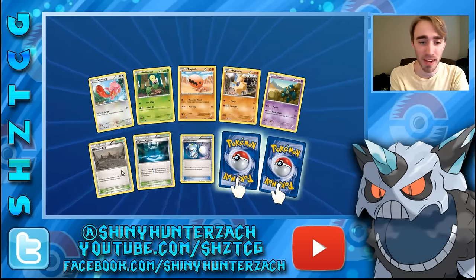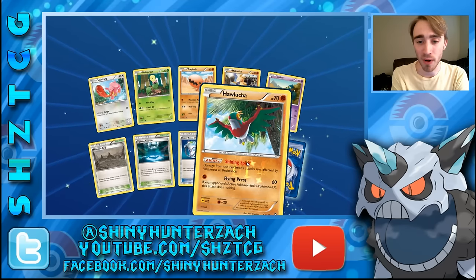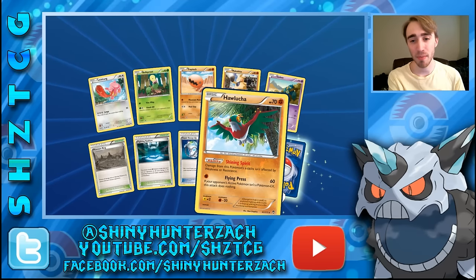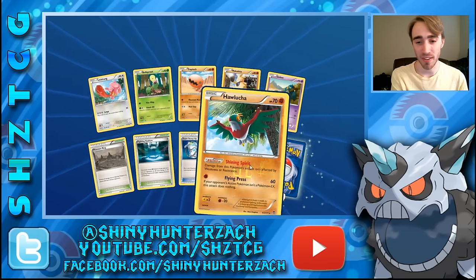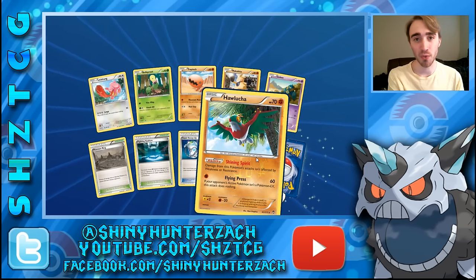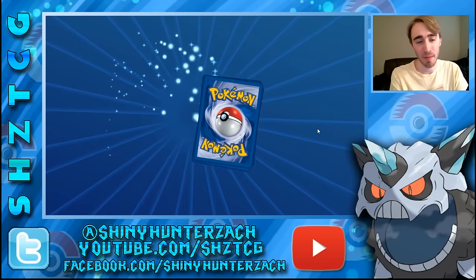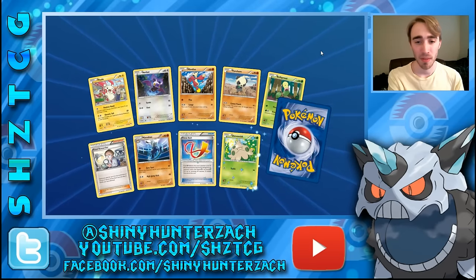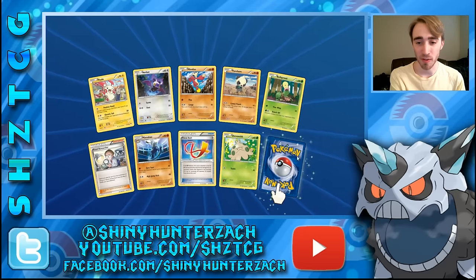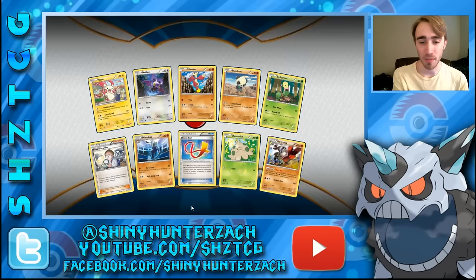In this pack we have three trainers — that Fighting Stadium and Scoop Up are really good. My reverse rare is a Hawlucha. This thing has seen play pretty much since it came out; it's an insanely good card with free retreat cost and a lot of damage for just one energy. That's excellent to pull. This next one's gonna have no rare reverse, but we do have a Hariyama rare which I don't believe has ever seen play.